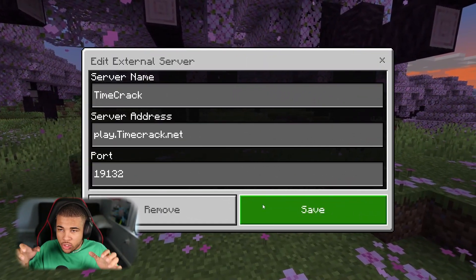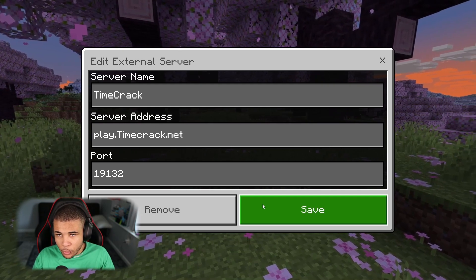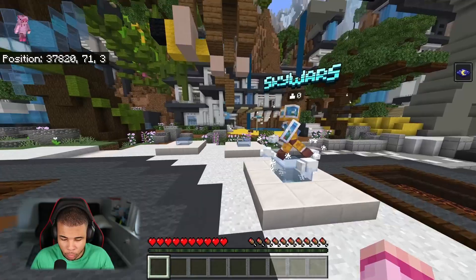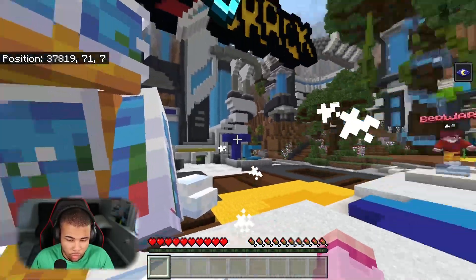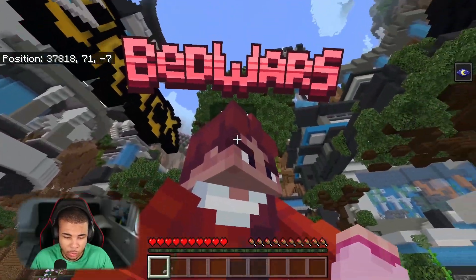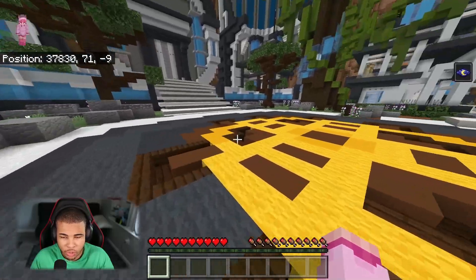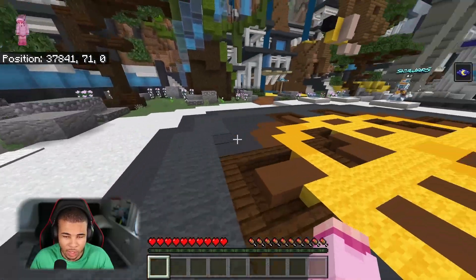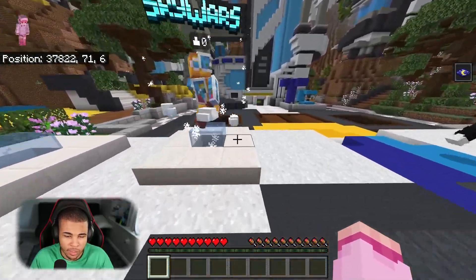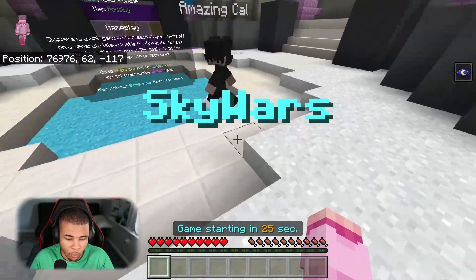Coming in at number 8, we have Timecrack — a really cool minigame server. The lobby looks pretty cool and they have game modes such as Bed Wars and Sky Wars. The only issue with this server is it doesn't have enough players, so game modes like this are extremely hard to play solo because you literally can't face off against yourself in Bed Wars. But if you want to check out the server and somehow make it popular, let's see what happens.